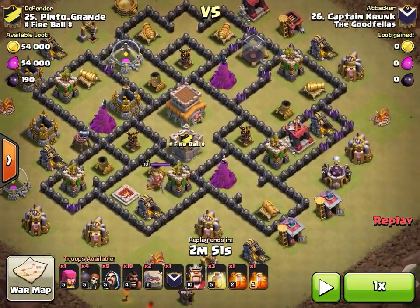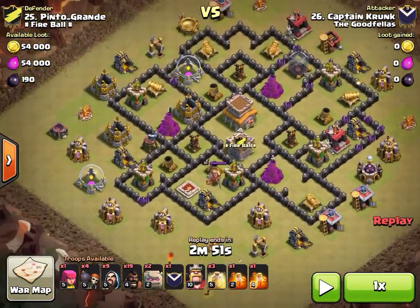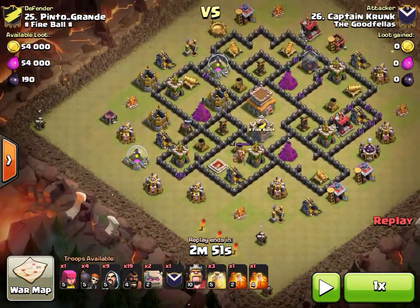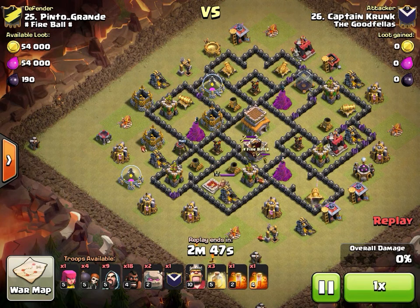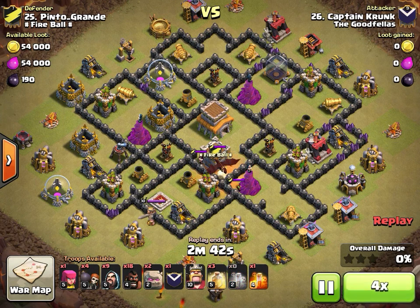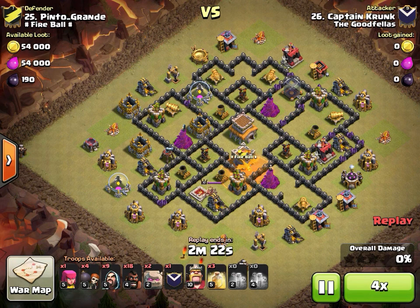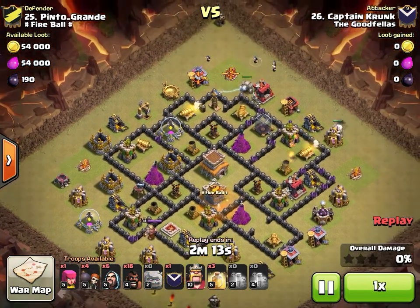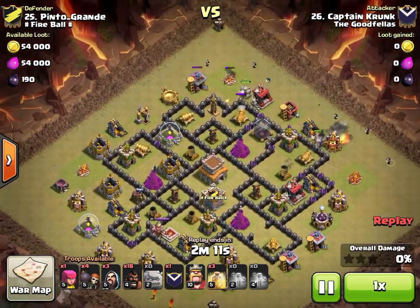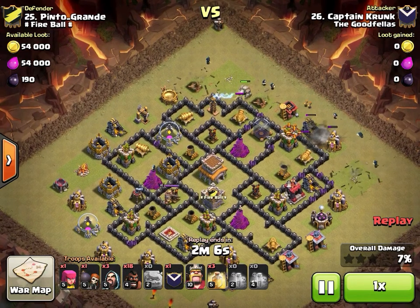Looks like some sort of shattered goho but not bringing the four earthquake spells you might see from someone like Rex. He grabs the lure with one hog — beautiful value. He double-poisons, then starts his shattered portion from the top. A tesla pops there for great value and he gets a nice spread of his wizards.